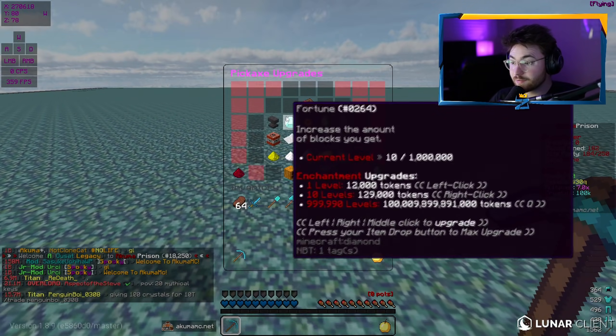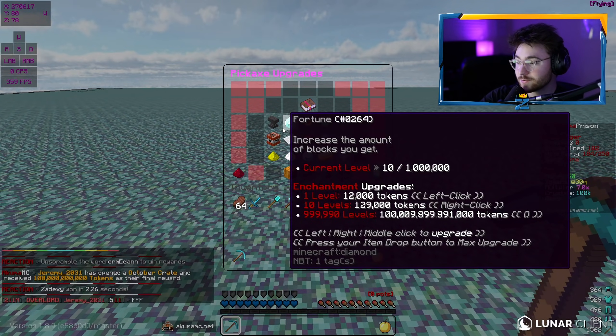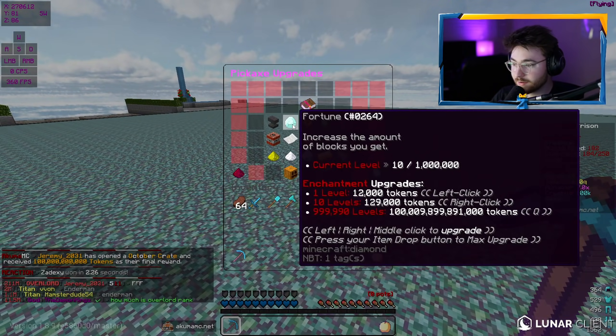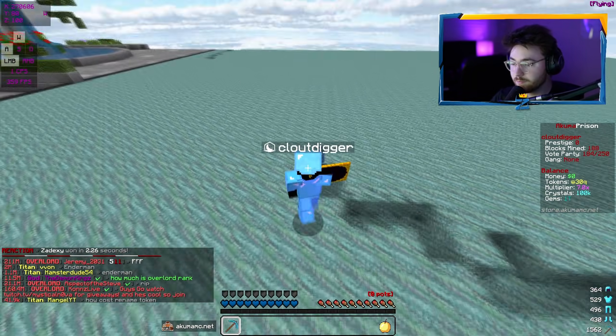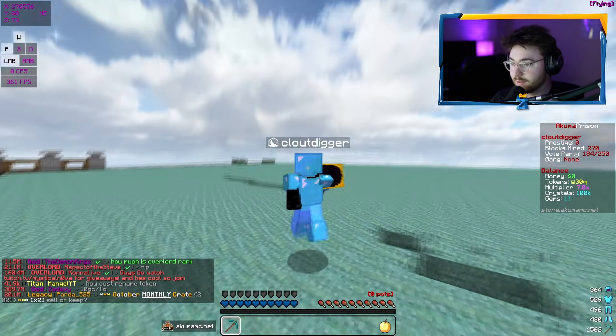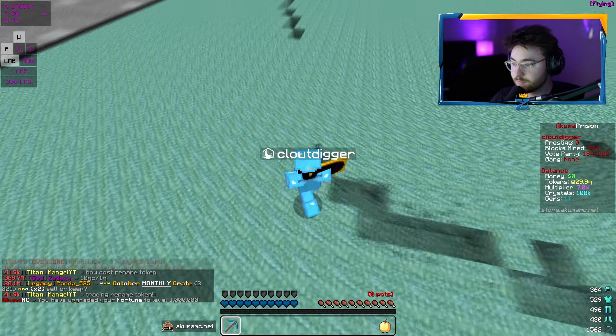Moving on, I believe the next one is fortune. So to actually max this out, it is a lot — that's thousands, millions, billions, trillions — 100 trillion tokens. What we have compared to that is like nothing, but that is a lot on the grand scheme of things. I believe fortune gives money. You can see I'm not getting any money at all when mining at this mine, so if I level up fortune, that's going to give us money now.